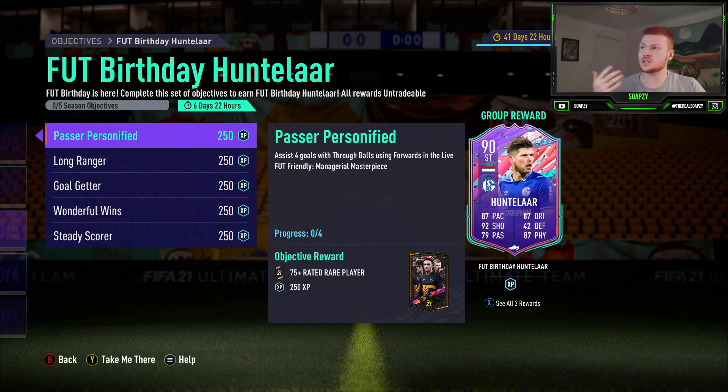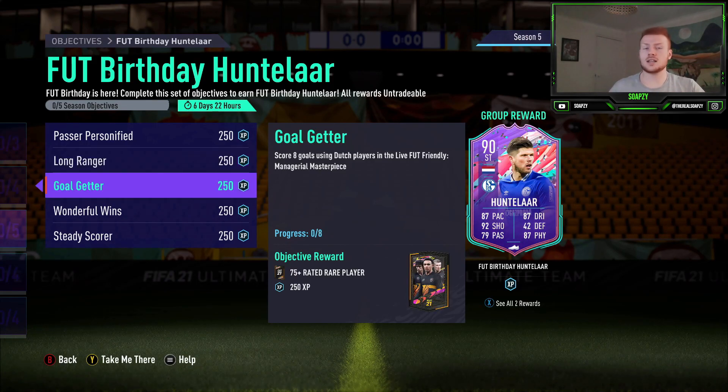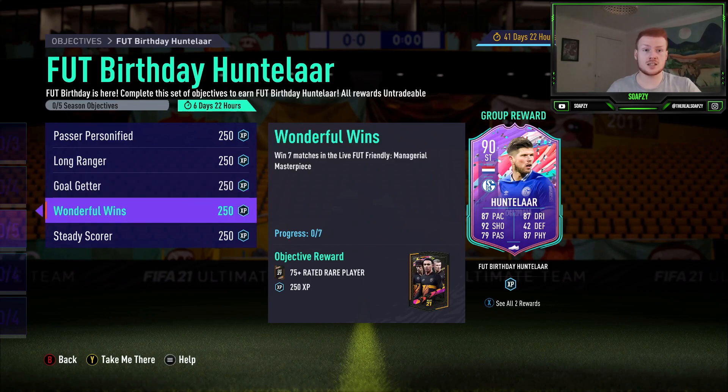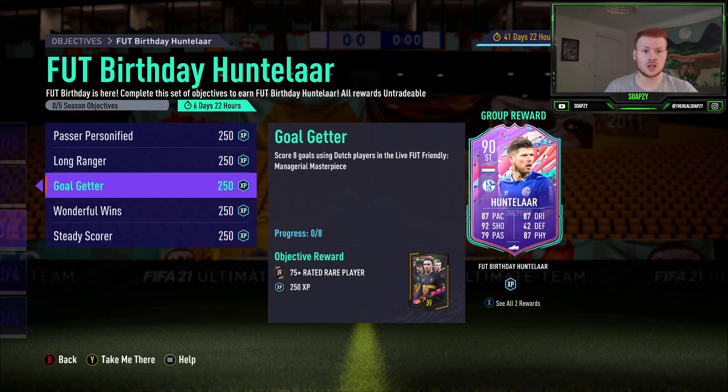First and foremost let's look at the objectives. You need to assist 4 goals with 3 balls using forwards — so that's your strikers, centre forwards, right wings, left wings, all going to count. The next one is to score 2 outside of the box goals, which should come naturally if you're finessing from the top of the box. Score 8 goals with Dutch players, which is relatively easy. Then win 7 matches and score in 13 separate using Bundesliga players. Obviously if you're not using Bundesliga or Dutch players you are going to miss out on getting those done easily.